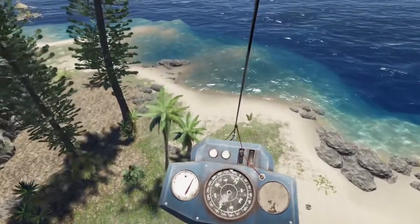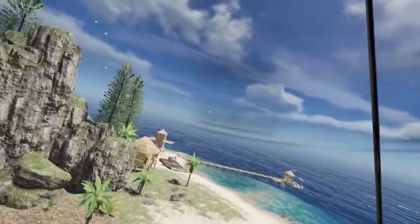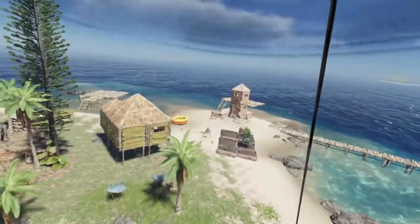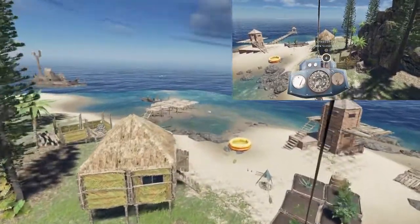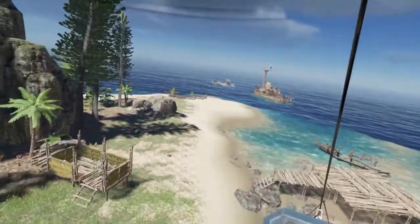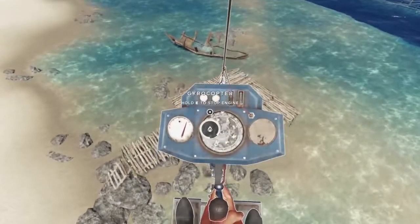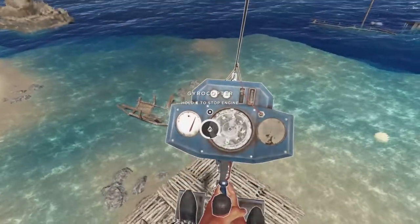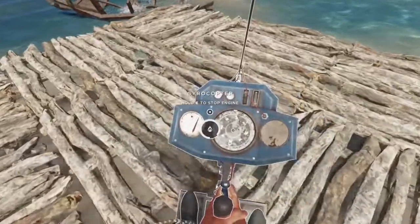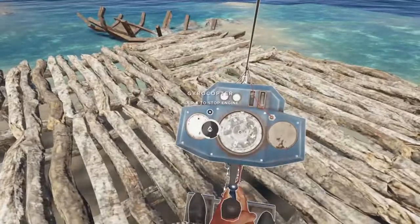The toughest thing is probably landing. What you don't want to do is press E and stop your copter in the middle of flight. Early on when I was playing I wasn't sure how to get off, I was pressing different keys — and I died. To descend it's just your left Control button, and not too fast. I built a little landing pad here.